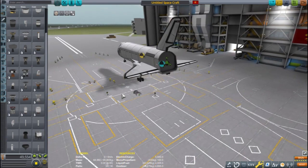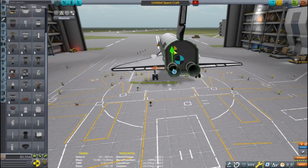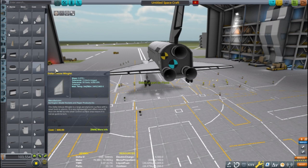I'm using the vector engine because it is able to gimbal 10 degrees. That will enable a compromise position for the engines. I'm placing the bottom two engines separately from the top so that I can adjust their angles independently of each other.